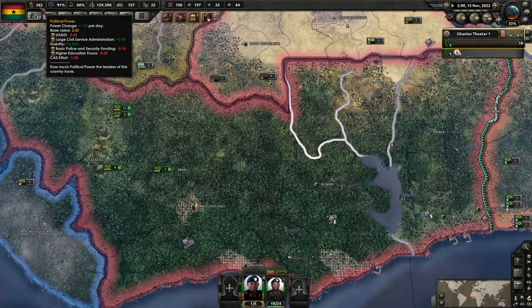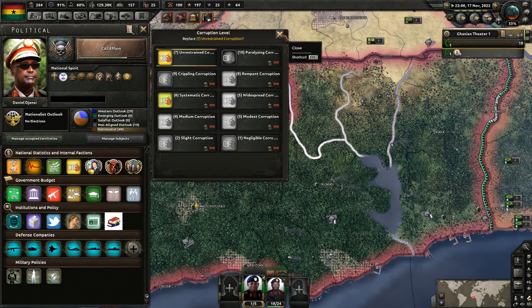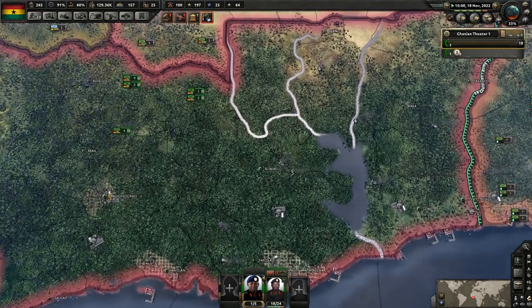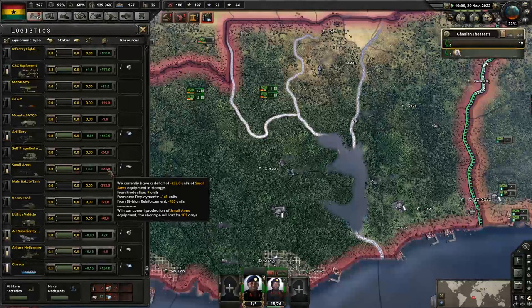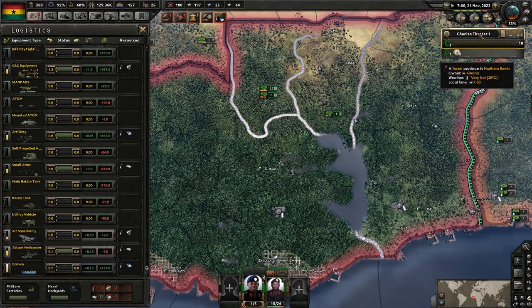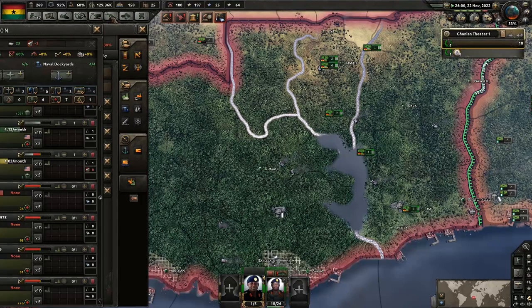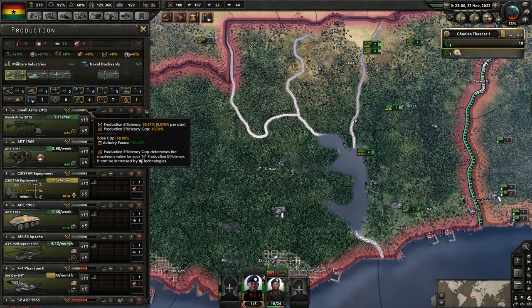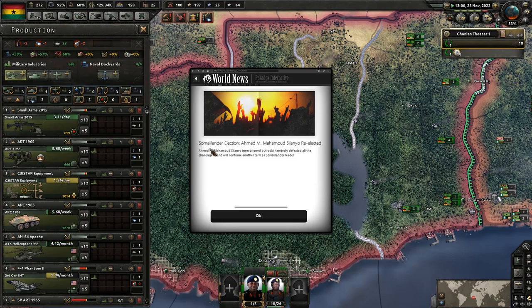We're at 260 political power — we need 300 to change the level of corruption. We lost a lot of our small arms. We're almost at maximum production efficiency as high up as we can get. Molander election — Ahmed Mohamed Silano was re-elected.